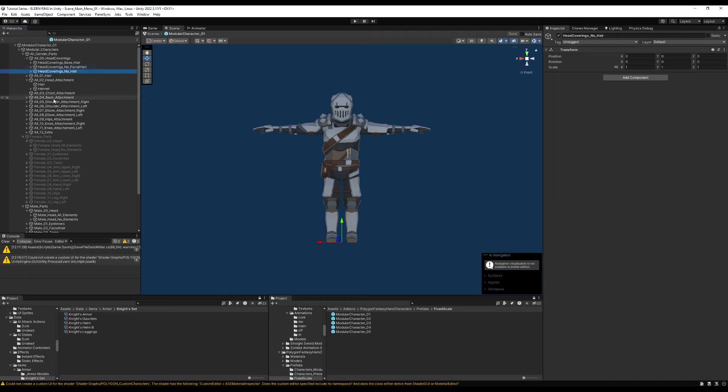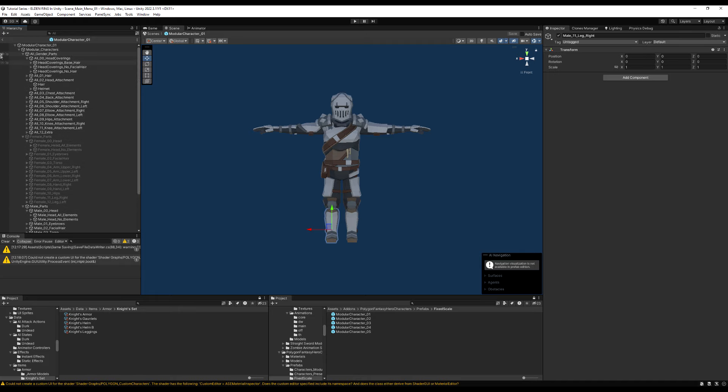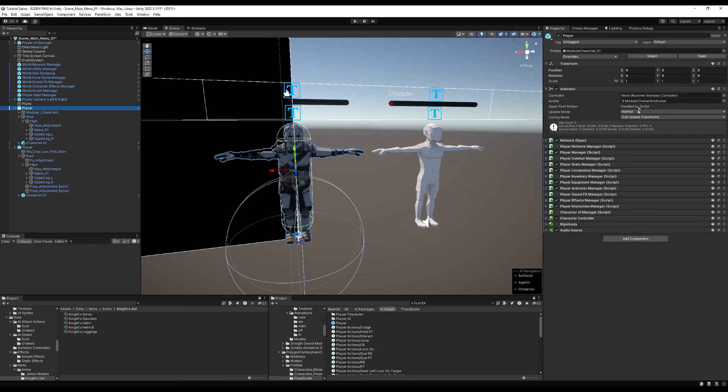I'm choosing this model because it has a lot of modular parts and it's great to showcase the functionality of an armor system — I can really show how to toggle on and off multiple pieces at once. But you don't need to use this model. If you do use a model, all you need is to make sure that all the different armor pieces or body pieces have their own parent object — heads, knees, elbow pads, torsos, etc.